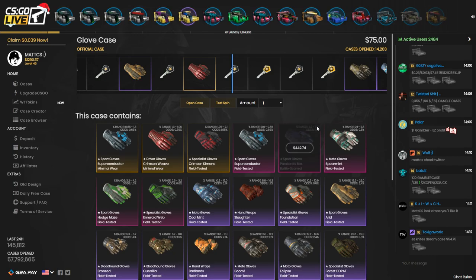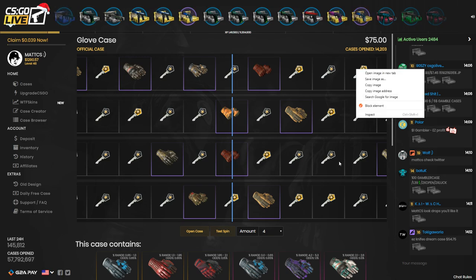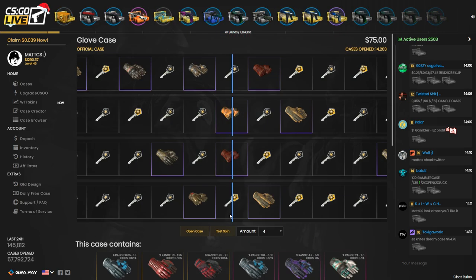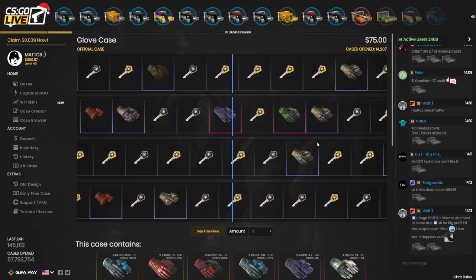A case that's given me a lot of profit in the past and something that I need right now is the glove case. I'm just going to open four of them — $75 each. Hopefully I can get one pair of gloves. I think it's a 25% chance to get the pair of gloves, so opening it four times adds up to 100% — so this should be a guaranteed glove.